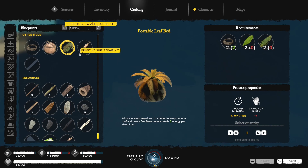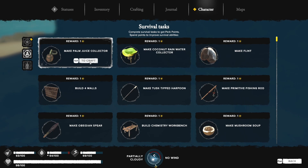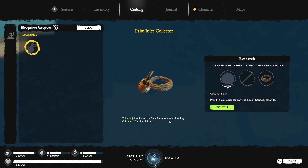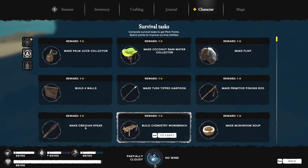Ripe coconut found. The rain collector needs to be installed on a date palm to start collecting — that's important. We need flint shards for some items. All this stuff is useful, but the most important thing is a reliable source of water.